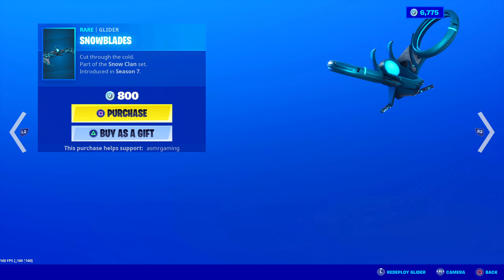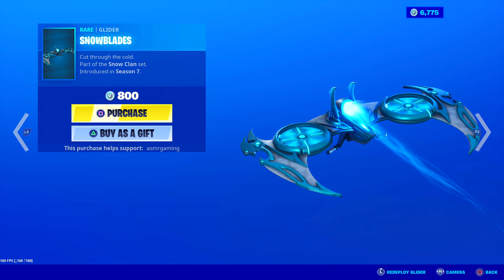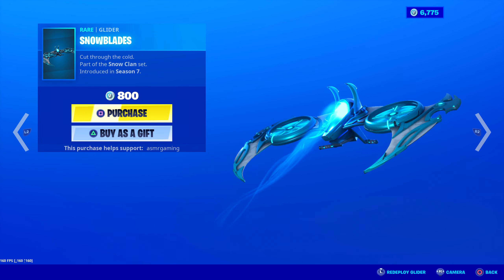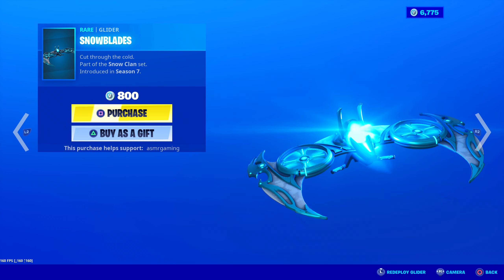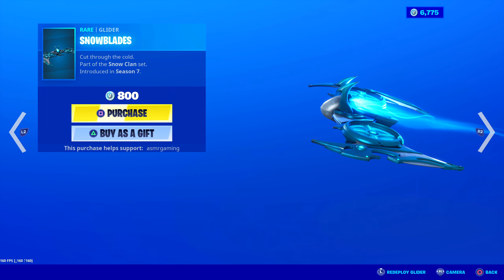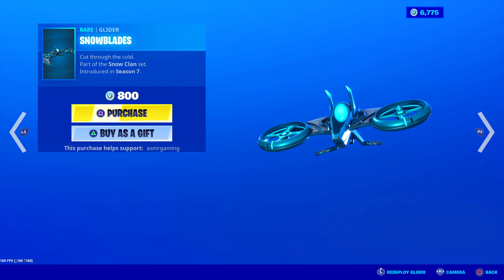Over here we have the Snow Blades glider, part of the Snow Clan set, which is back. Cut through the cold - introduced in Season 7. Look at these - really, really cool. I like this glider. I feel like this hasn't been on the item shop for a while. That looks really cool. I like the back - like that blue energy smoke. 800 V-Bucks.